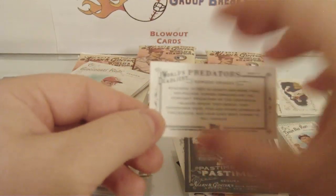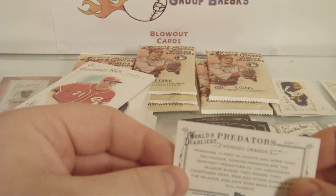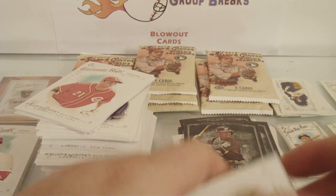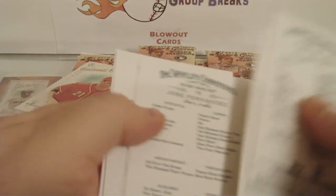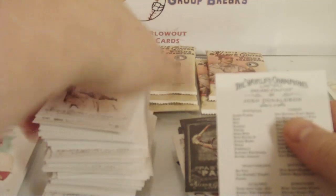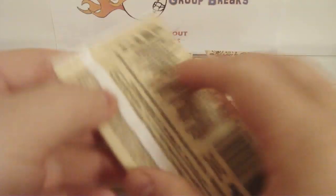How would I even split that up? Random them off one by one? Are you out of your mind? Random them off one by one — we'd be here all night. Josh Donaldson is a short print. Alright, we got two hits to go.